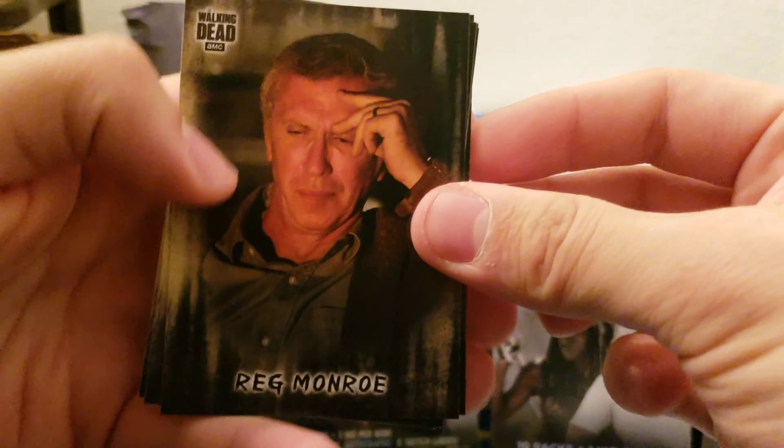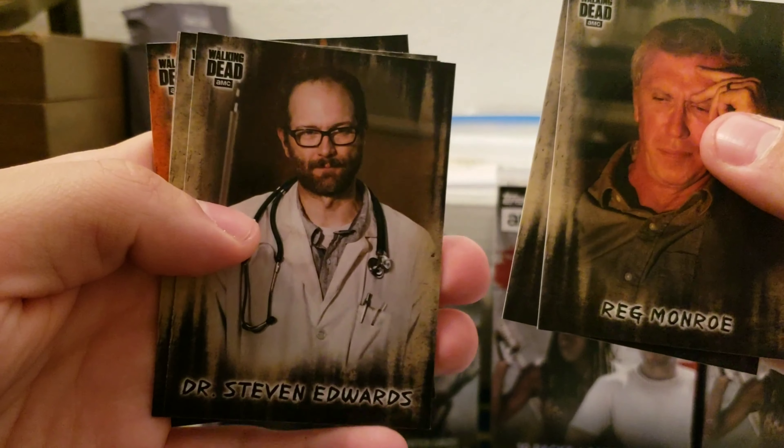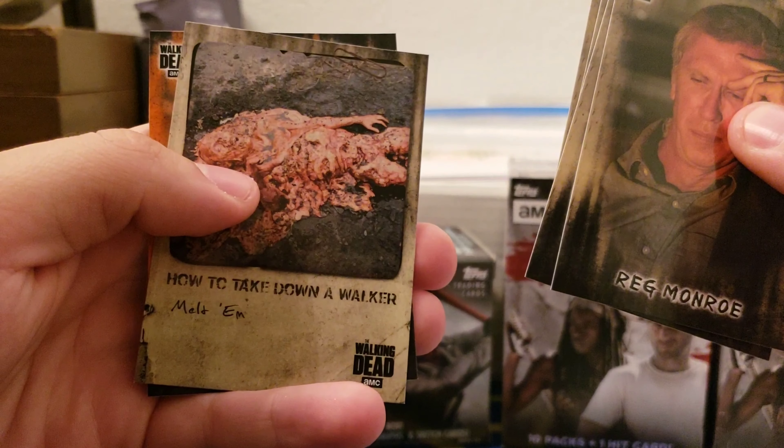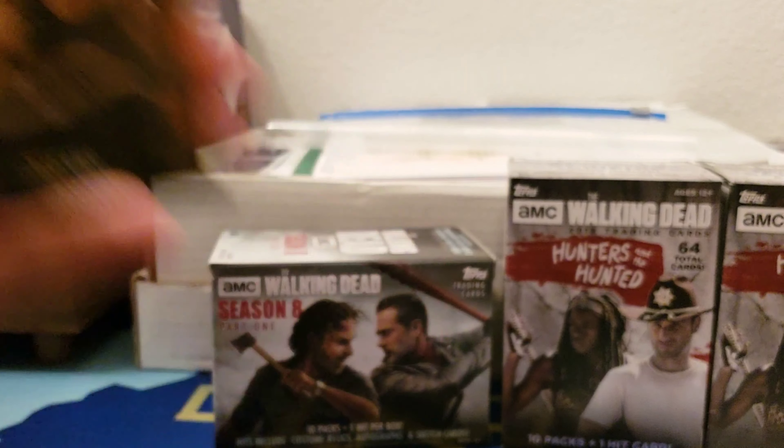Night Cap 2, Reg Munroe, Eastman, Dr. Steven Edwards, Daniel, How to Take Down a Walker — Melt Them, and Amber orange.